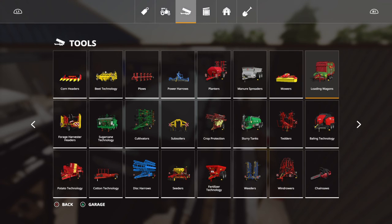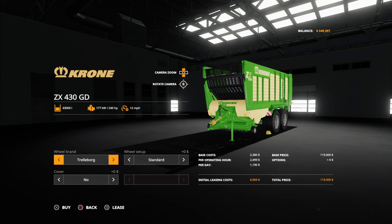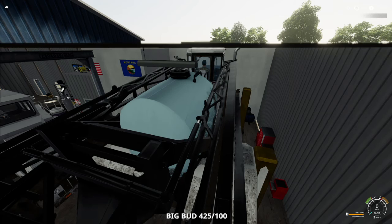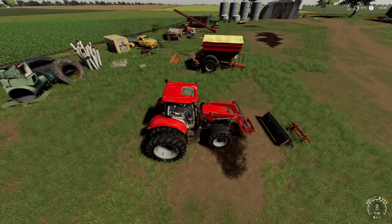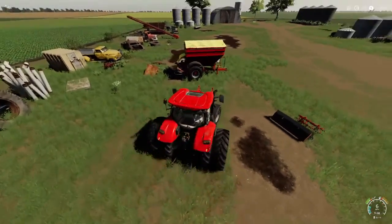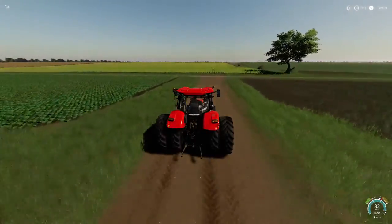I need to get a forage wagon — right there, I'll throw it on. Which size do we need? I'm going to watch out for slot count. I think I might just go that one — it's got a decent size uptake. I'll grab that. I decided to grab this yard because it's got the extra tanks in there as well — fertilizer and everything else.